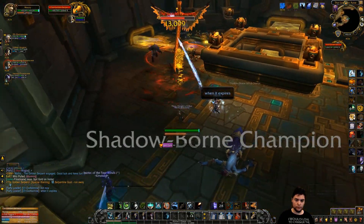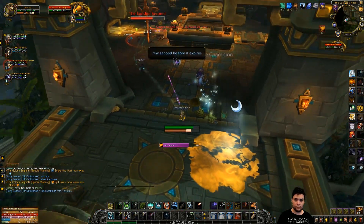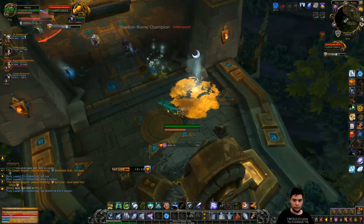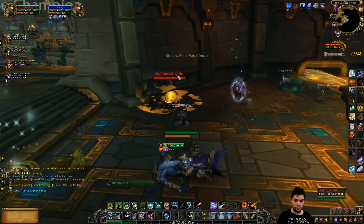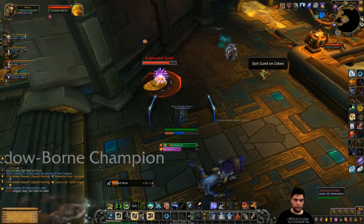Secondly, and this is the core of the fight, when you get the dot Spit Gold on you, run far away from the boss. When this dot expires, you will leave a gold puddle on the floor. You'll want to group these puddles because when Lucre's Call is cast, they will turn into small adds. Slow, stun and knock these adds back away from the boss while you're killing them.